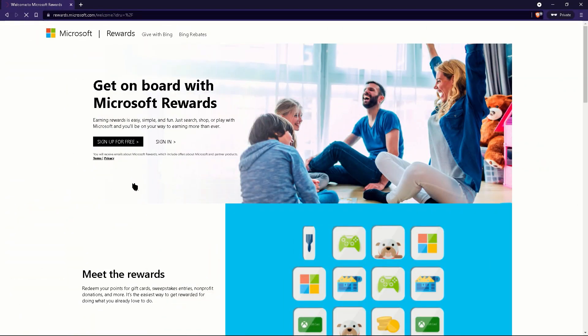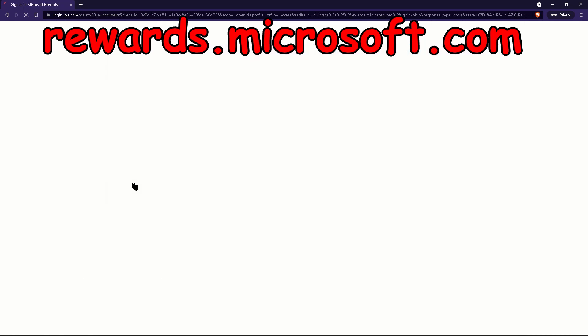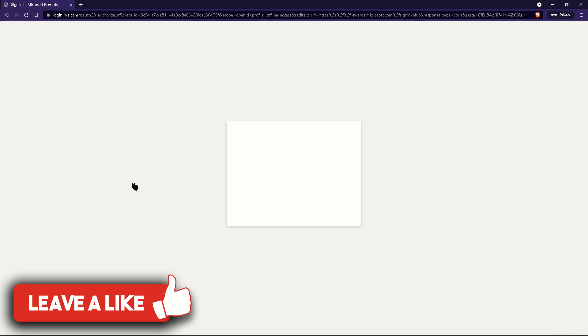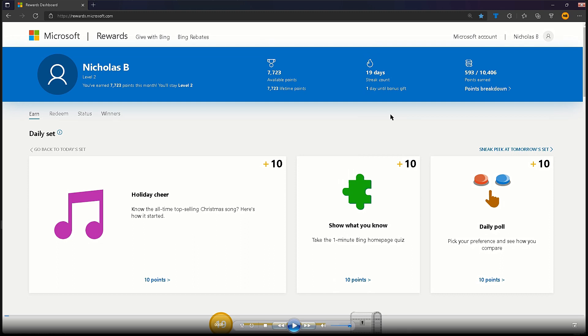To start, you want to head over to rewards.microsoft.com in any browser. Next, press sign up for free and sign in with your Microsoft account. When you do this, you'll be redirected to a screen that looks like this, where on the top of the screen it will show how many points you have. As you can see, I have 7,723 points right now.